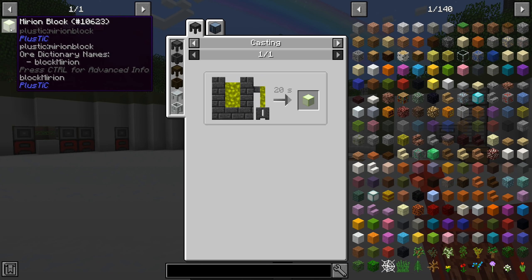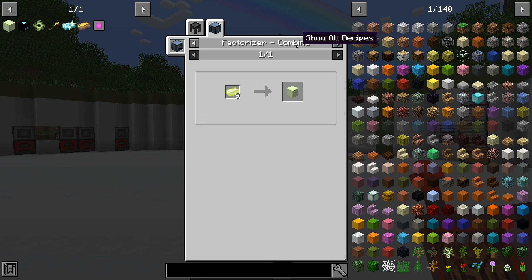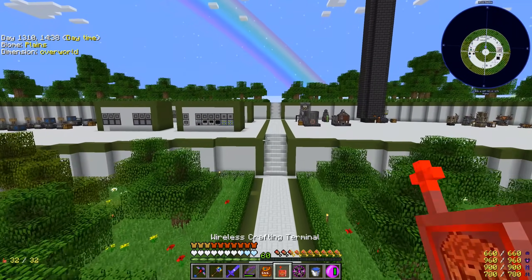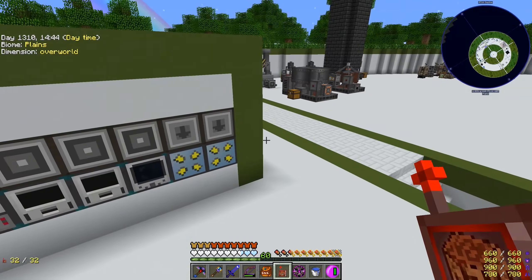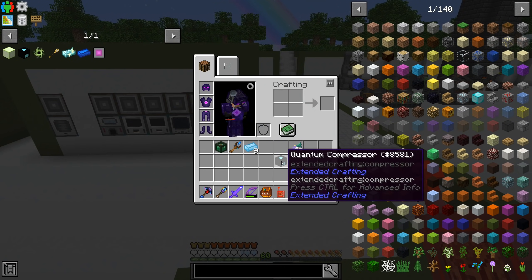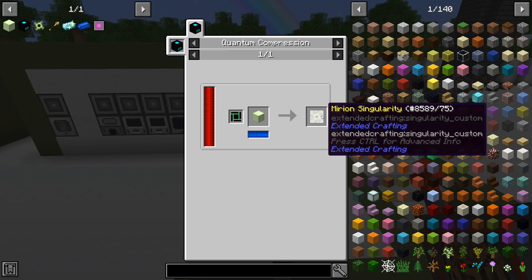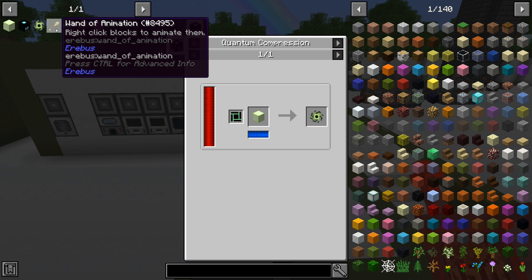We can make blocks using the factorizer, and the factorizer can be affected by tick acceleration. So we're going to make a couple of factorizers, provide them with merion through Applied Energistics, get them all tick accelerated, and see if we can start dumping that into a quantum compressor. The whole purpose is we need 9,001 blocks of merion per singularity, and we actually need two of them.